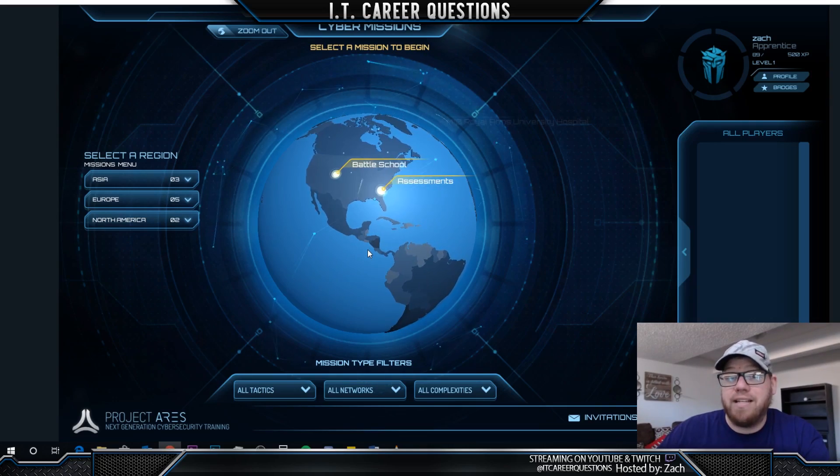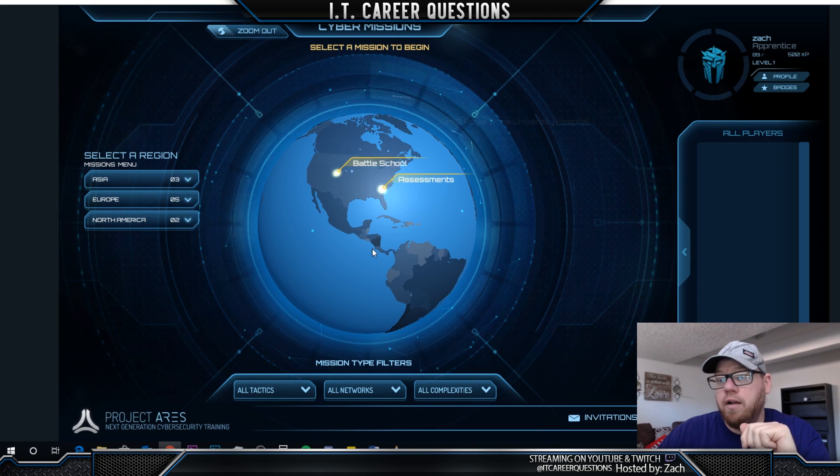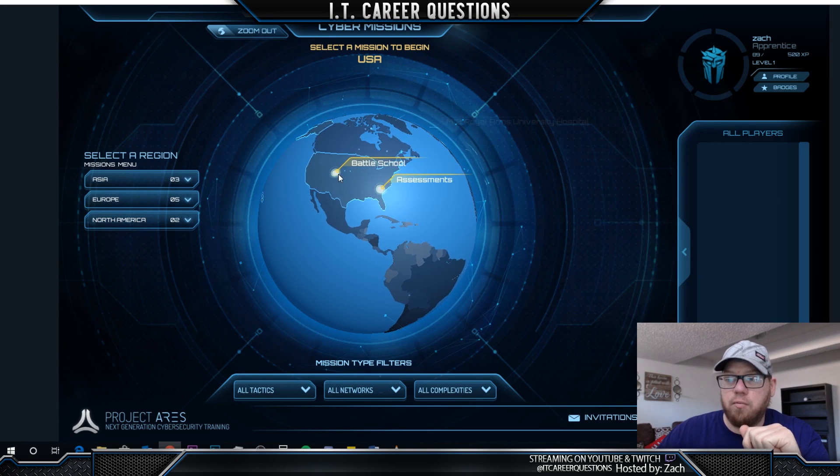Here we are in the main screen of the Project Ares gaming platform, and this is what you would see if you sign up for the Academy licensing that we are talking about right now. You have your Battle School and your Assessments, and we're just going to go into the Battle School here.